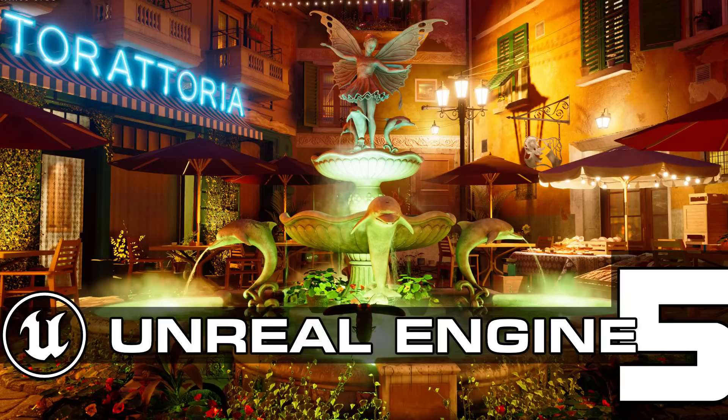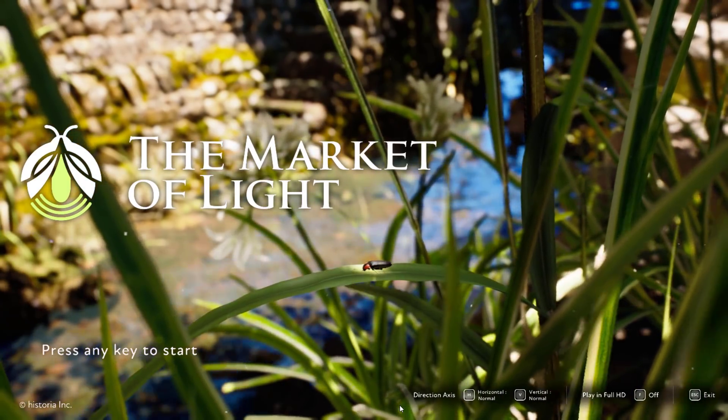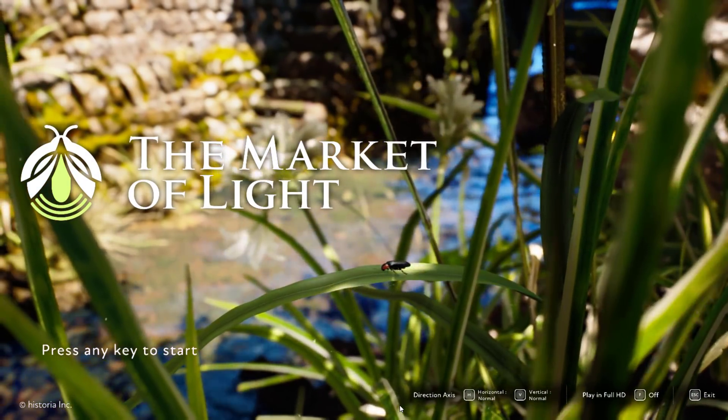Hello ladies and gentlemen, it's Mike here at Gaming From Scratch, and today we're going to be looking at the Market of Light. This is a just-released tech demo of Unreal Engine 5. Historia Inc, a Japanese game developer, did this as a proof of concept exploration of Unreal Engine 5's capabilities. It's available on Steam as a free download, but I have to warn you — it's a big download, especially for what you get.